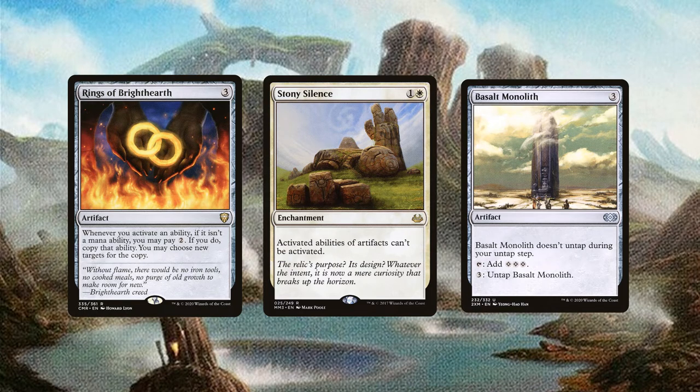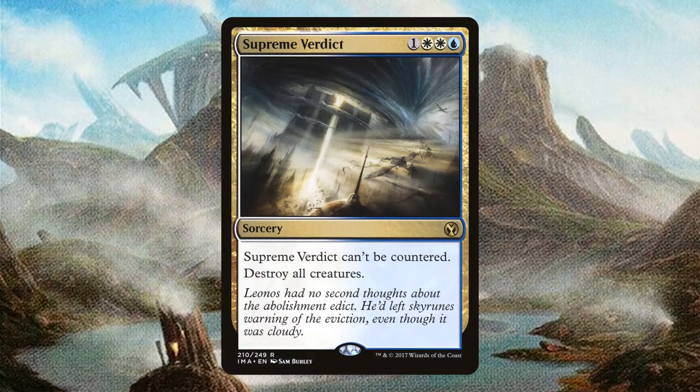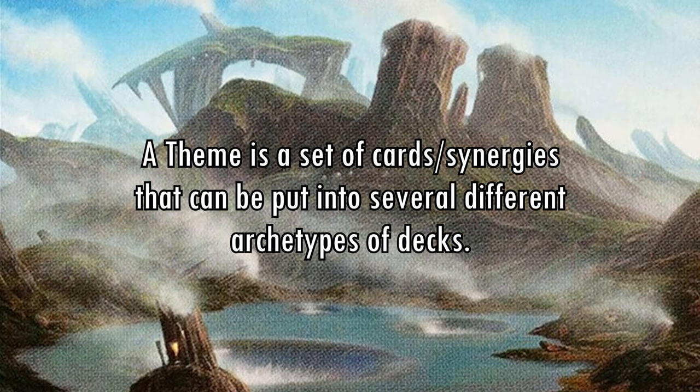In addition, there are cards that are generally good against decks with a similar archetype, but not good against specific themes. Cards like Supreme Verdict are good against most aggro decks, but don't care about what theme your opponent is playing. Basically, a theme is a set of synergies and cards that play well together, and you can slot those synergies and cards into a whole bunch of different kinds of decks. But those different decks may be different archetypes, and therefore be trying to accomplish a different game plan, even if they use a lot of the same cards.